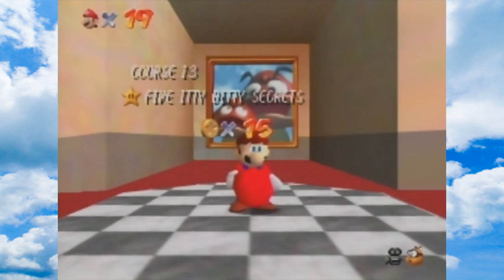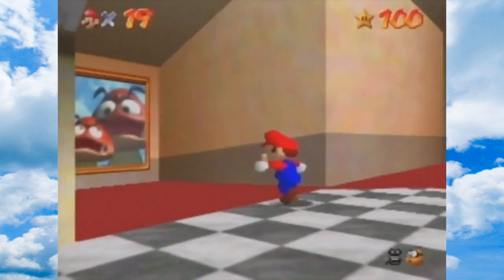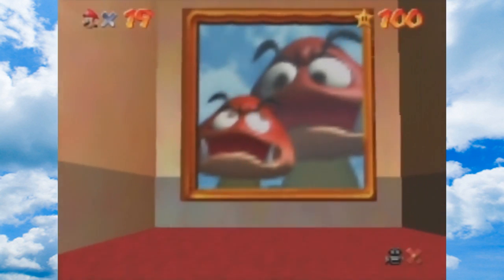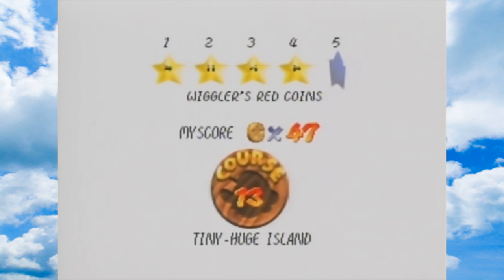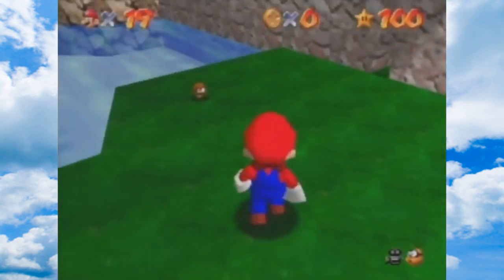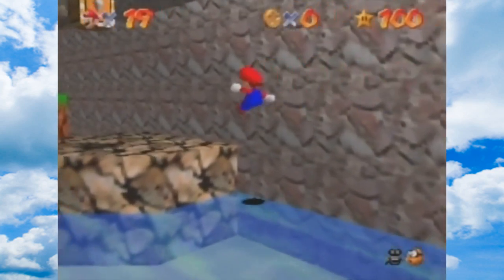Yeah, that one was just frustrating to me - I just could not find that last one for the longest time. Alright anyway, let's see - we have 20 more stars to go. Wiggler's red coins - let's go! I was gonna say, do I have to fight him? Okay, this one is another tricky one.